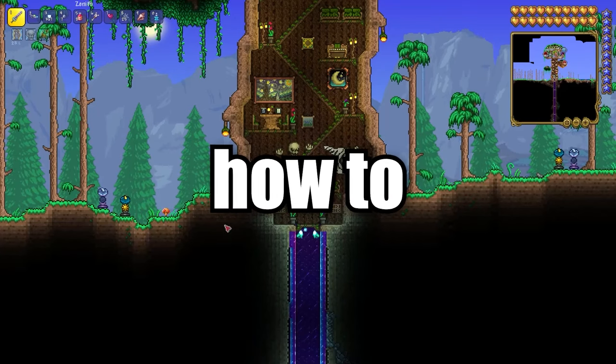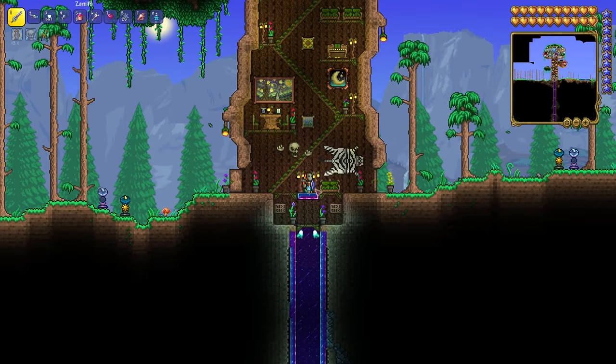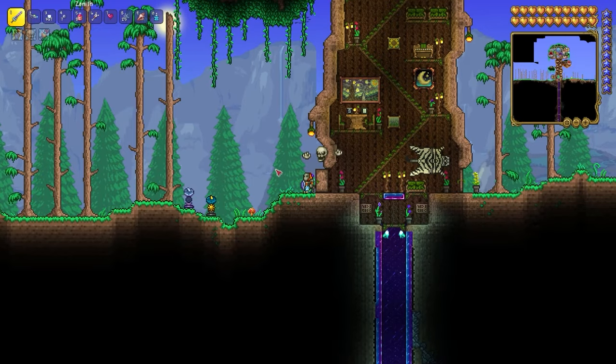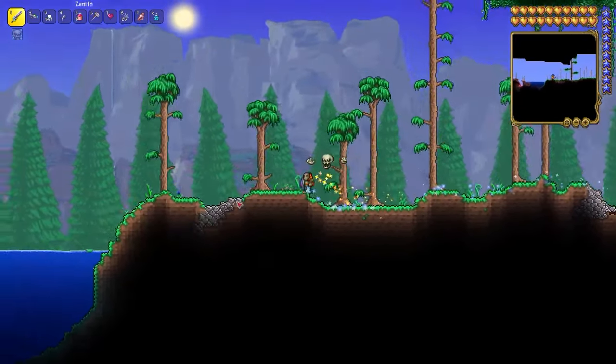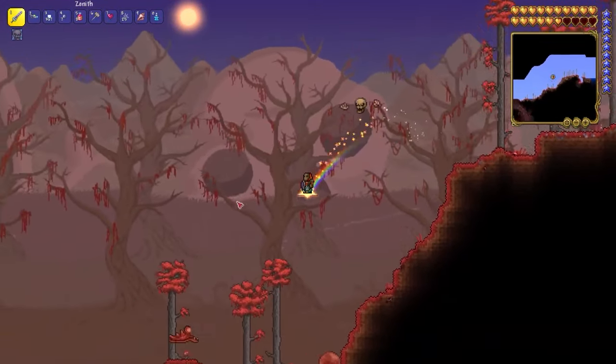I'll show you how to find Titanium or Adamantite Ores. First, you need to be in hardmode. To enter hardmode, you must kill the Wall of Flesh. Also you need the Pwnhammer, which drops from the Wall of Flesh.